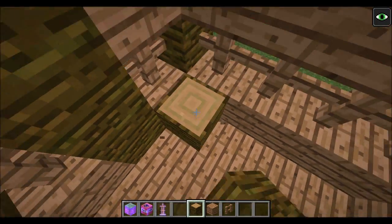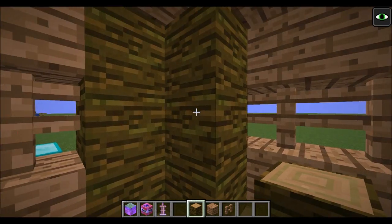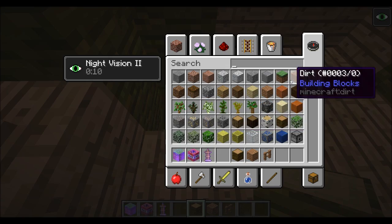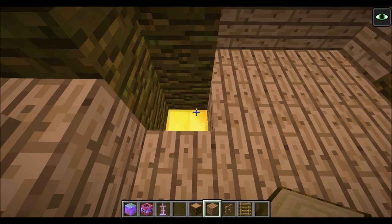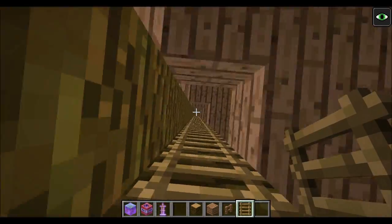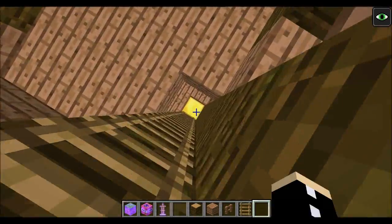So a ladder can go all the way up to the top, for example. So let's just place this here - it's going to refill because that comes from here. Let's place a ladder right down here. Apologies for the background noise at the moment. And you can see the ladder will connect all the way up to the top.